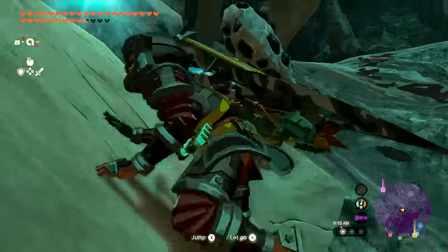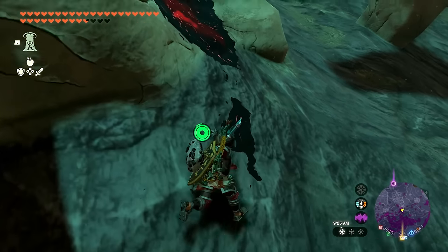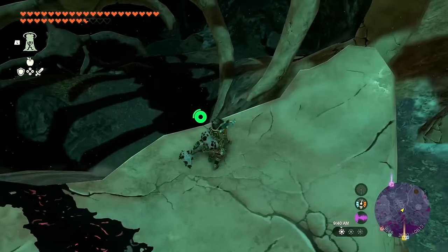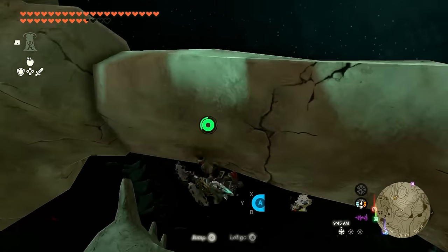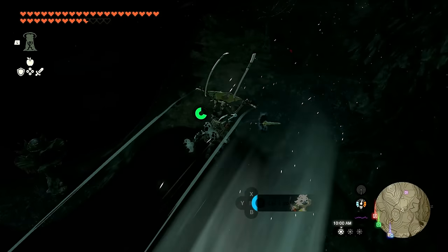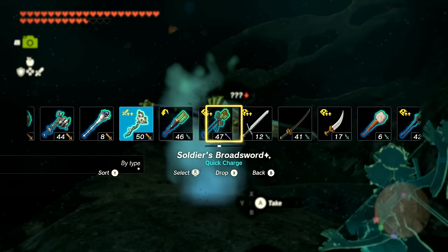Trying to ascend through the skeleton — game won't let me. This whole slant is not going well for me but heading up here. Not very interested in the enemies here — keeping moving. Lost track of the light root but it'd probably just be over there. Oh okay — the skeleton is here so if I can just glide over to it... wait a minute, have I gotten this chest? No I haven't! It's a Royal Claymore!